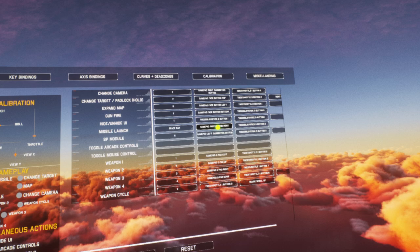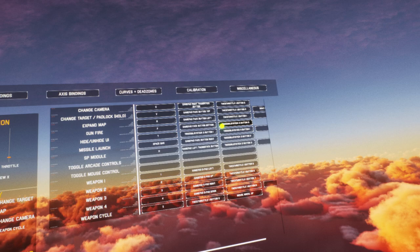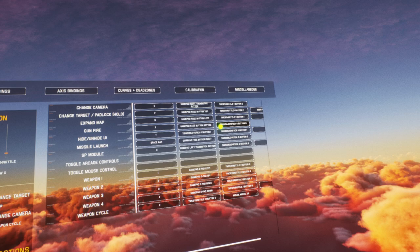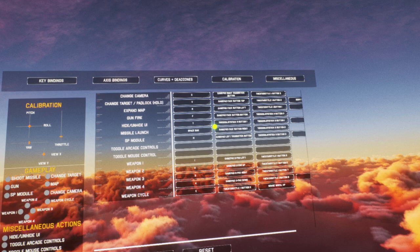So let's do key bindings — we'll talk things through. It might be difficult for you to read the small print but we'll talk it through. So we've got 'change camera'. I've set it up — I've got the T16000M HOTAS pack from Thrustmaster, I've got the TWCS throttle. On my throttle there's a little mini stick, so clicking that in I have set that to change camera.